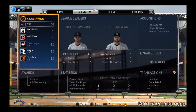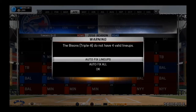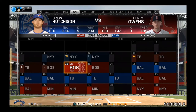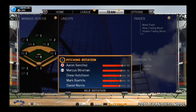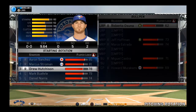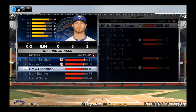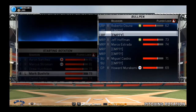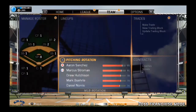Let's simulate one week with autofix and see what we end up with — a two and five record. Our pitching must be a little bit of an issue. Everyone except Hutchison and Burley have losses, and Stroman and Burley are the only two with wins, which kind of sucks.